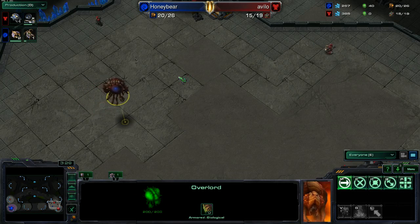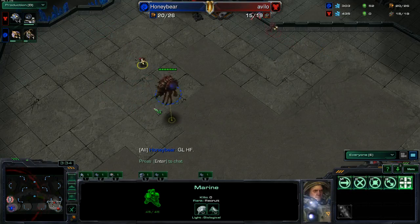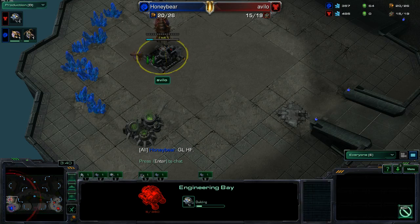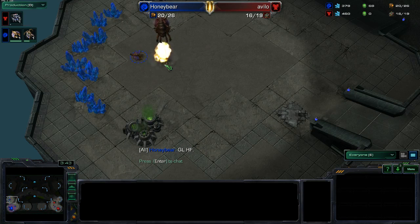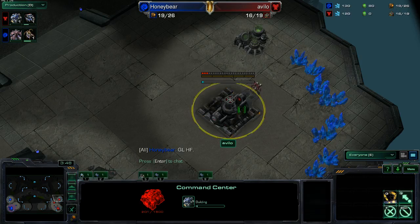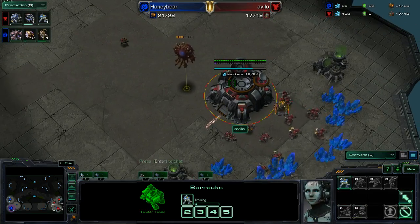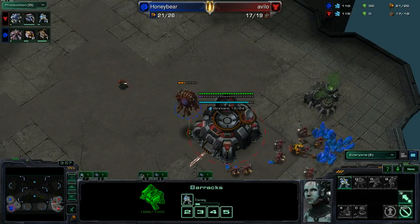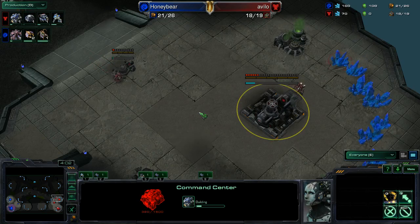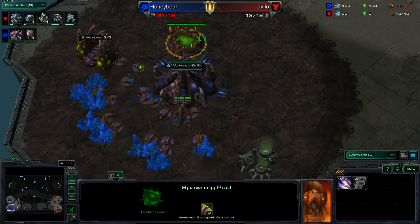The overlord's flying in for Honeybear. Avilo, get to work. The GLHF. Oh no — cancel! Wow. You know what? That might have been a strategy from Honeybear — to try and make him type back when the engineering bay was about to die. Yeah, I definitely think it was. That's actually so sick. I mean, it's Honeybear we're dealing with after all, and this guy knows how to eke out advantages.